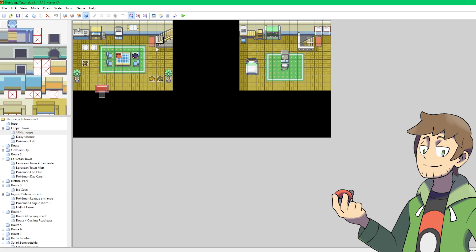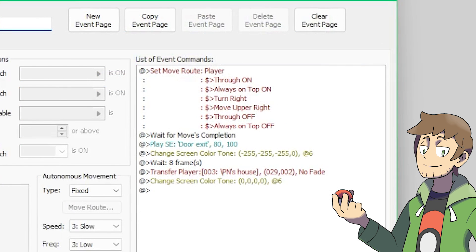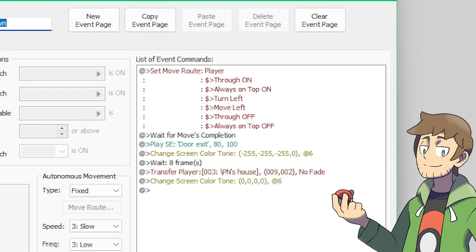This is also true for stairs, since they follow the same logic, just with a little bit of movement before the transfer. If we look at the stairs here in the default home map from base essentials, we can see that there is a move route here with a wait for move completion, and then the rest of the event is just our standard transfer sandwich. The move route makes the player through and always on top, then it turns them right to face the staircase, and then they move up or right, which means they walk up and right diagonally. After that, it just turns off through and always on top, and then the rest of the event is straightforward.